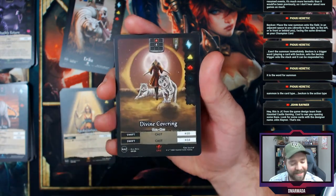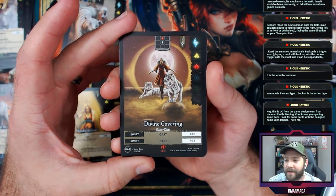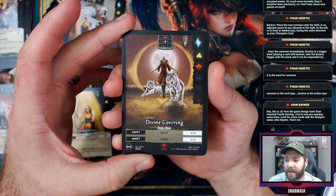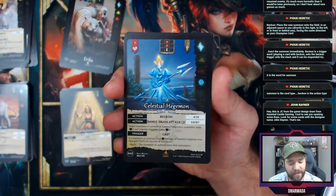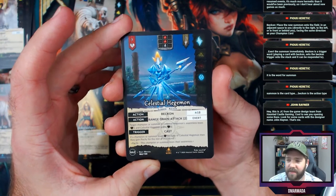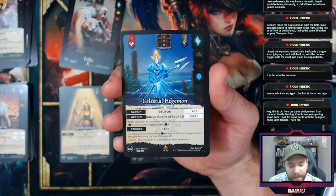Oh my goodness — we got a Divine Covering, this is an epic! A full art rare. I believe anything that's an epic is a full art alternate art rare — someone check me on that. And followed by a Celestial Hegemon. You can beckon this out for 18 chi. Range drain attack — target champion or summon in the Celestial's awareness loses two health and it gains two health.